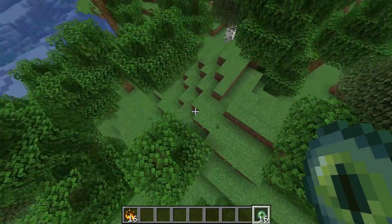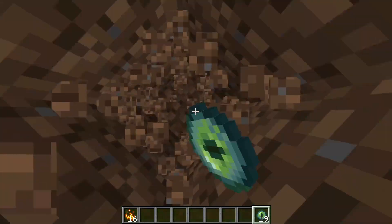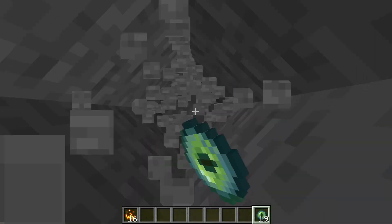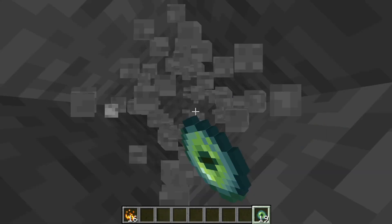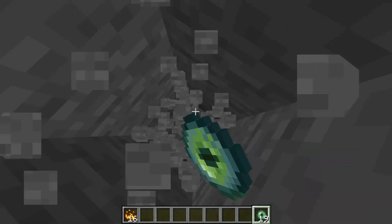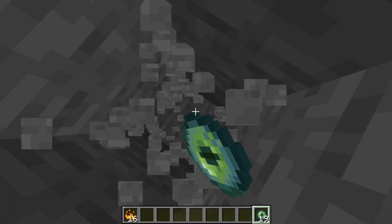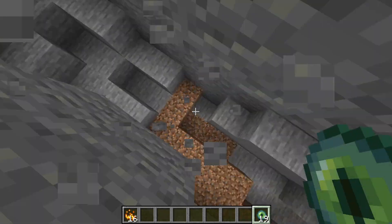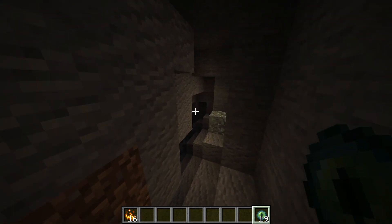Follow it until it reaches one location. As you can see, it is going towards it, indicating that the stronghold is near here. Dig down towards it — you'll find the stronghold at around Y level -30 or -40. You'll even find some caves that are connected to it.